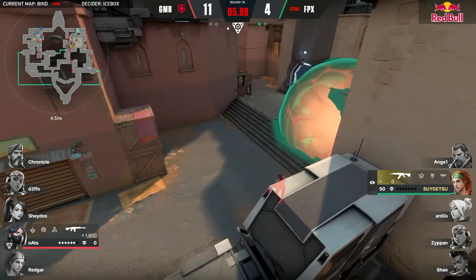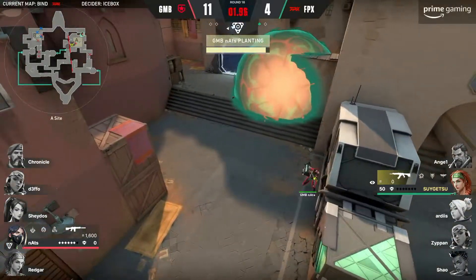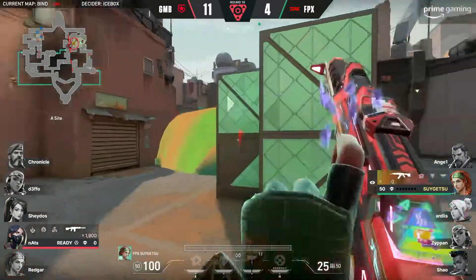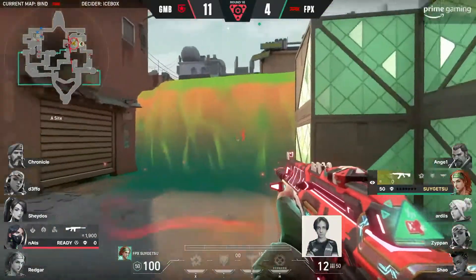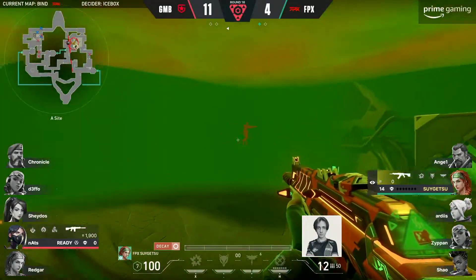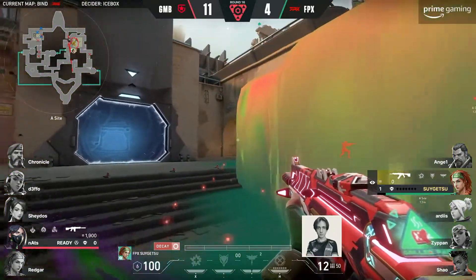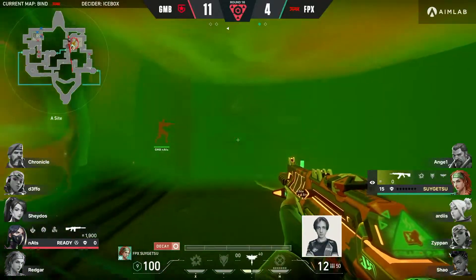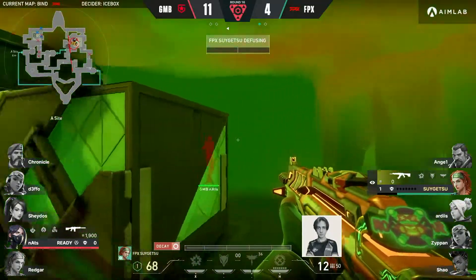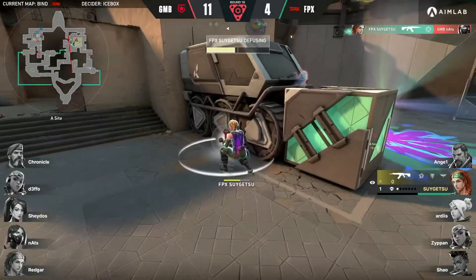He's there as fast as he can be. There's the ult — paints the site green. And Sugetsu now, flash up in about five, has to somehow find Nats. In a world that's certainly not his own, this is not looking nice. The prediction on the position pops out the flash — no way! Sugetsu keeps it in line, but it should never have been that close by any means.